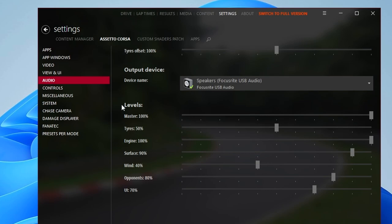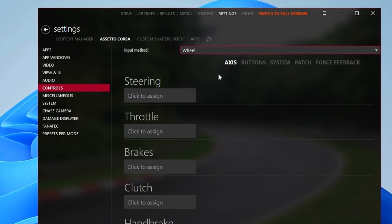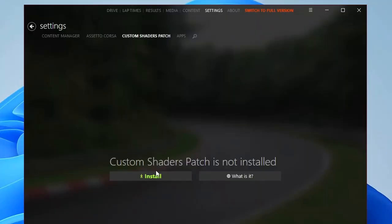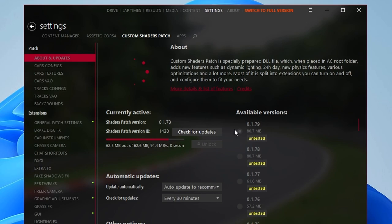You'll want to mess with your audio settings, but I'll show you an easier way to do it in-game. For controls, I'm using a wheel — I'll make a separate video on that setup. Now go to the third tab: Custom Shaders Patch. Hit Install, click the latest version at the top under Available Versions, and it'll say Updated Successfully.